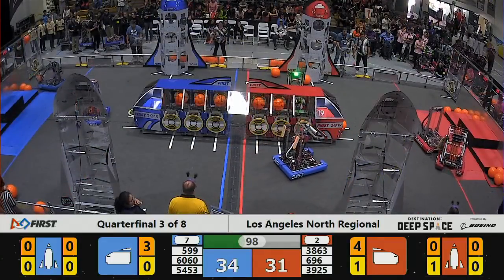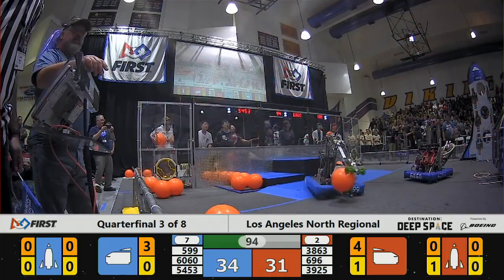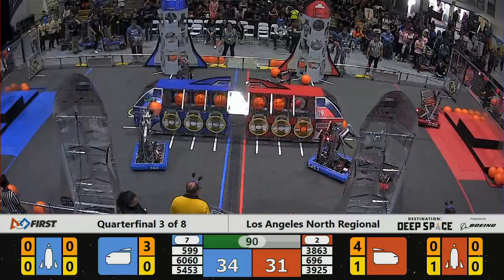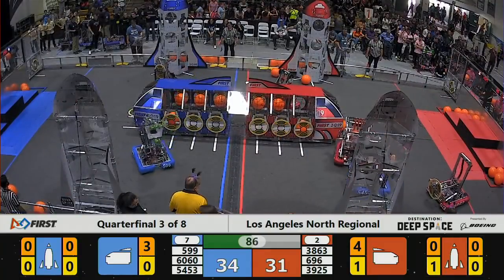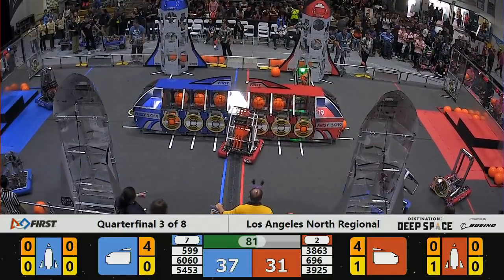All the while, the Robodocs back in the Blue Alliance field. They're getting a piece of cargo and going to drop that in the cargo ship for the Blue Alliance. 6-96 got a piece of cargo of their own. Looks like they're going to try and score that, but that's some strong defense from Red Comet.